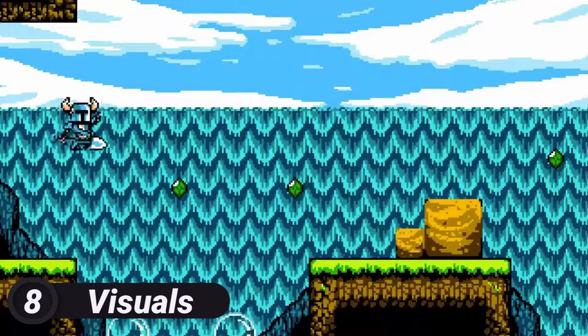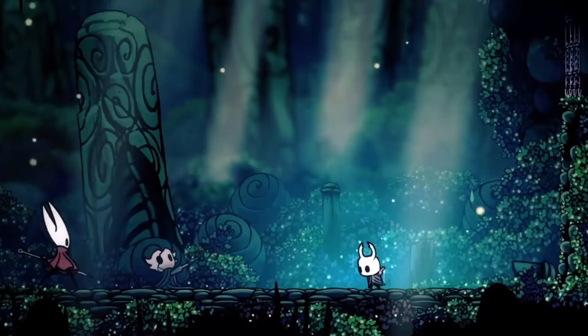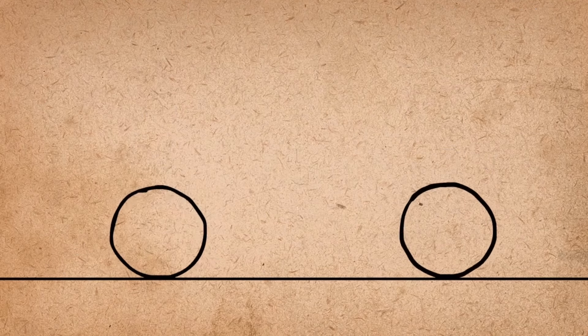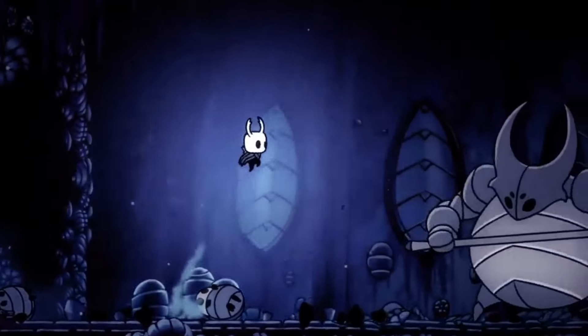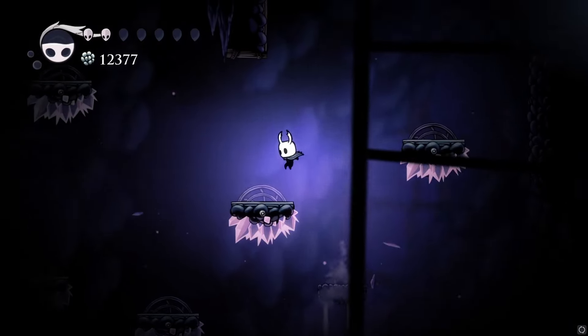On a different note, we can also improve how our character feels through the visuals. Clear animations can help communicate crucial information to the player, such as what abilities they can use or that they've been hit. However, when discussing motion, squash and stretch are arguably the most important. Oh, and don't forget impact particles. Great animations, paired with thoughtfully designed movement, can turn what behind the scenes is a relatively simple player controller to something really wonderful.